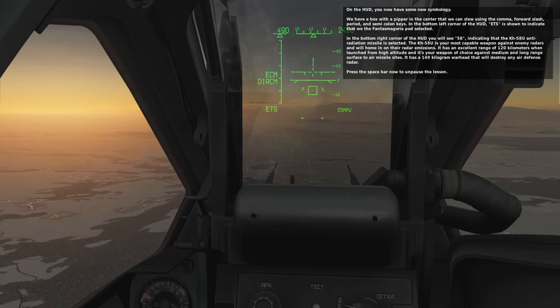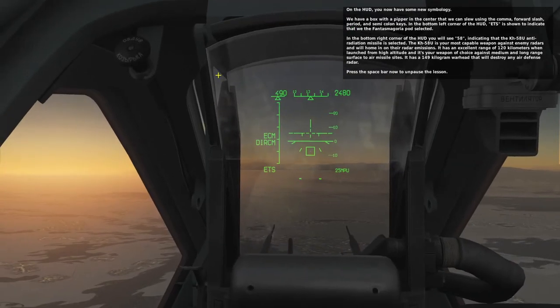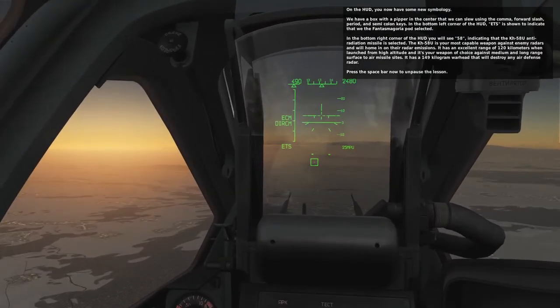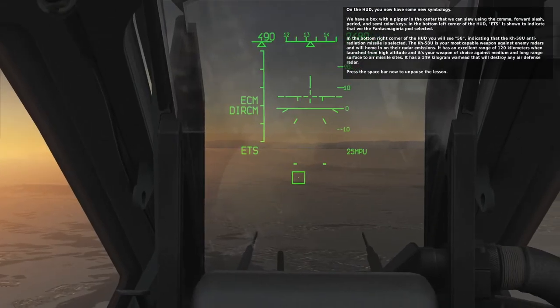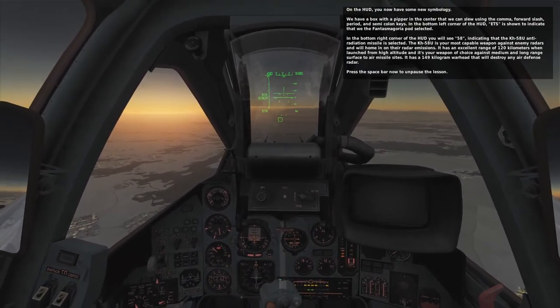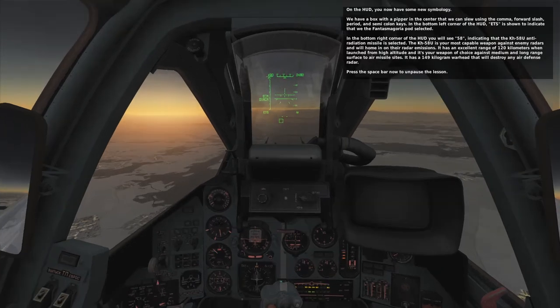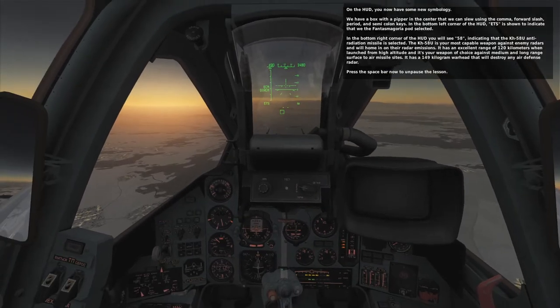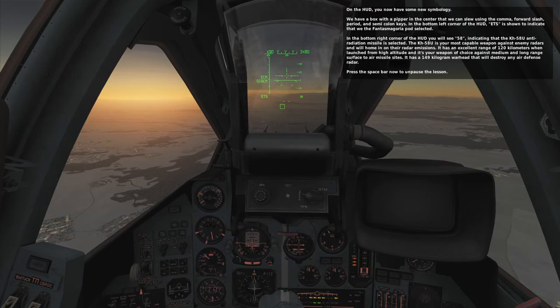On the HUD, you now have some new symbology. We have a box with a piper in the center that we can slew using the comma, forward slash, period, and semicolon keys. In the bottom left corner of the HUD, ETS is shown to indicate the Phantasmagoria pod is selected. In the bottom right corner, 58 indicates that the KH-58U anti-radiation missile is selected. The KH-58U is your most capable weapon against enemy radars, homing in on their radar emissions. It has an excellent range of 120 kilometers when launched from high altitude, and is your weapon of choice against medium and long-range surface-to-air missile sites. It has a 149-kilogram warhead that will destroy any air defense radar.